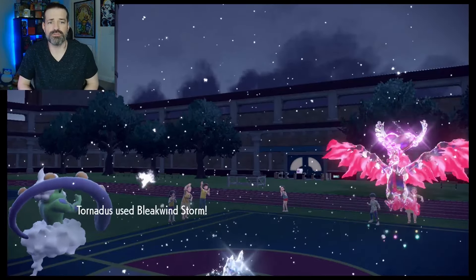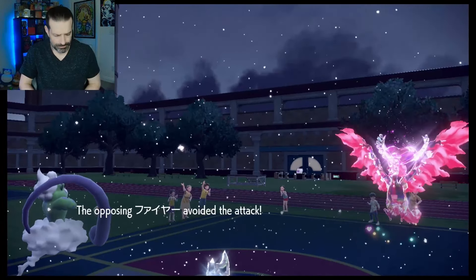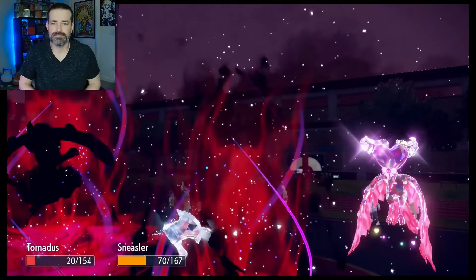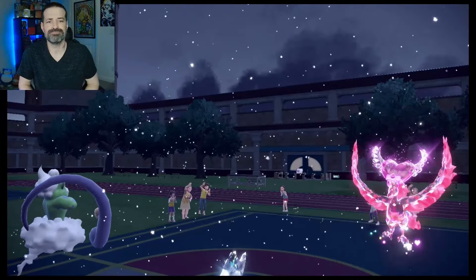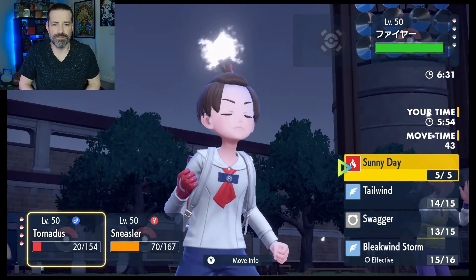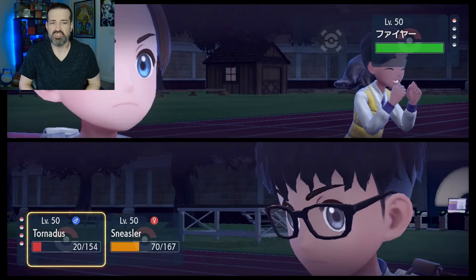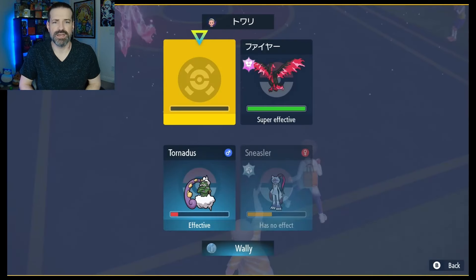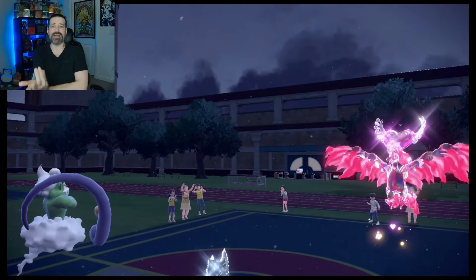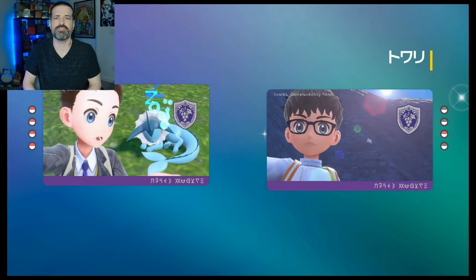But that's kind of what you look for with this team. Way to go, Sneasler. That's perfect. We have the Tailwind here. Just for the confusion, let's go for the Swagger and let's go for the Dire Claw as well. Yeah, I think the Dire Claw is going to be enough, especially at plus two, to take them out. The Swagger was just for style points for the most part. But honestly, that was definitely Sneasler's game. Good game.